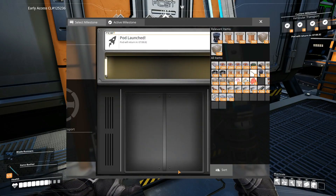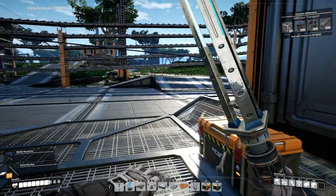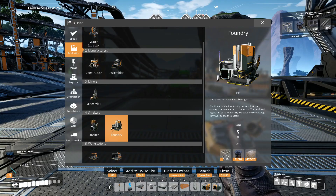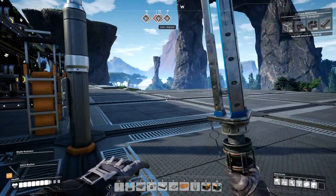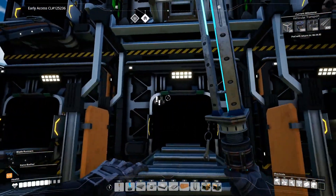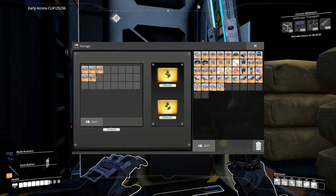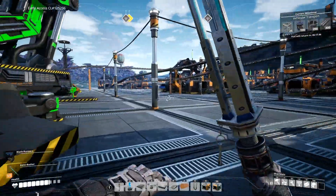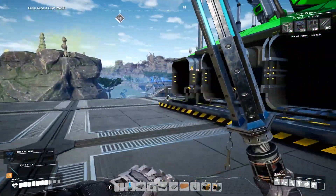Tier three vehicular transport is the other thing we're going to use. We can't do anything until the pod returns, which is fine. Now we have the foundry unlocked. The foundry takes two items to make one item — iron and coal will make steel ingots. I'm going to need a bunch of foundries. Power is getting a little high, so we have coal coming in from the other side.